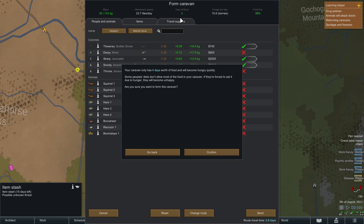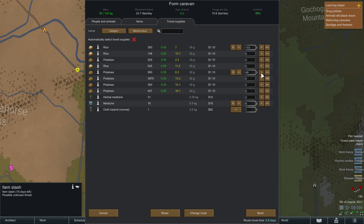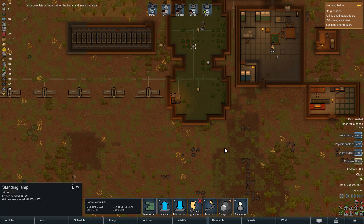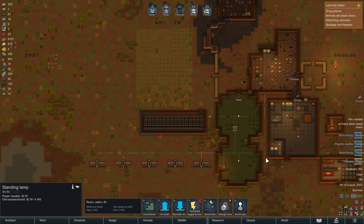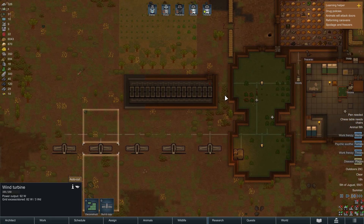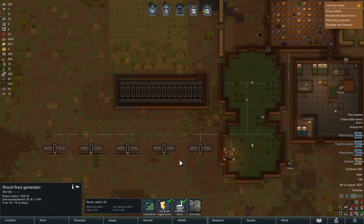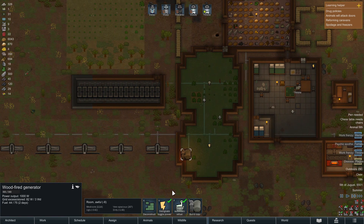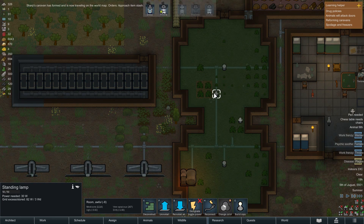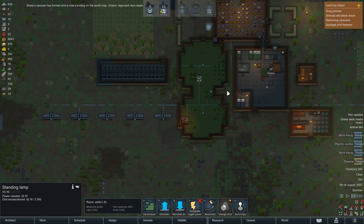We should be more than ready to do this. Send it. Okay colonists, it's not far anyway. Let's see if they can do it. So let's go back to our home and hope that we can do this. All we realistically need to do is just get enough electricity, if that's what it comes down to. Orders - approach the item stash. There we go, getting the items.